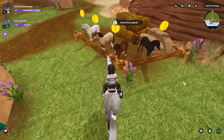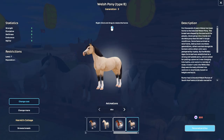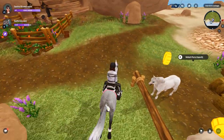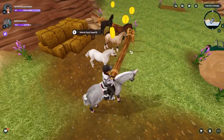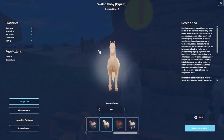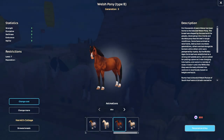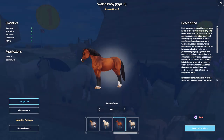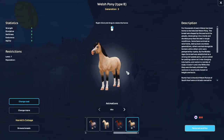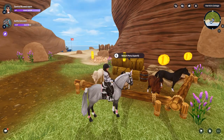Okay, so I think these are the three new horses — this one, this one, and this one. Oh, this one has blue eyes! It's really basic and I love that — if you know me, you know I love basic horses. I love it so much, it's so cute. I need to get a Welsh pony next time I have enough star coins.